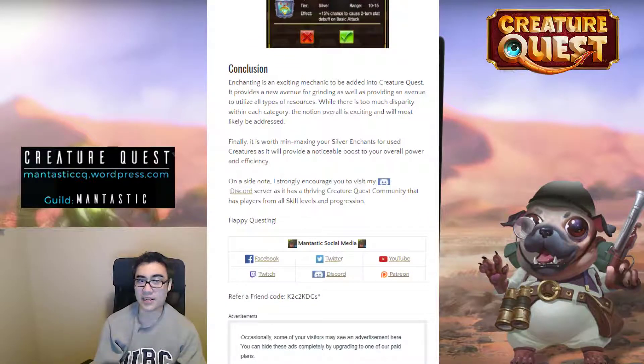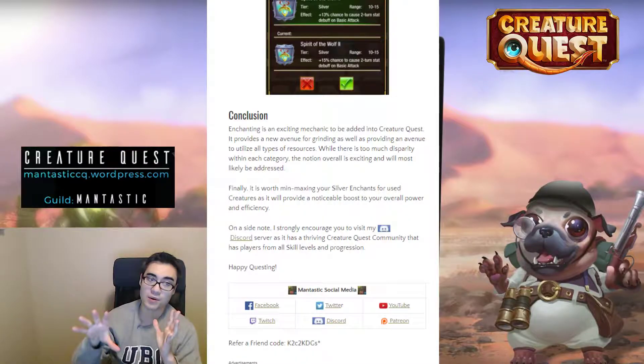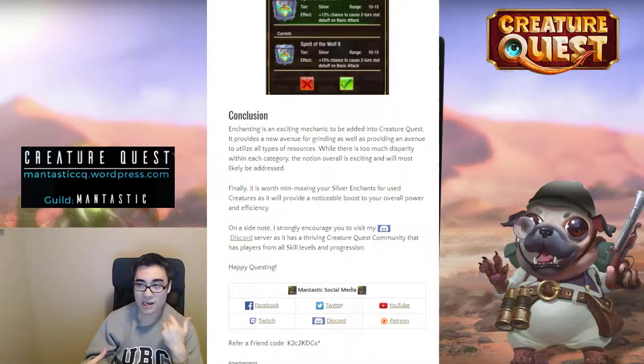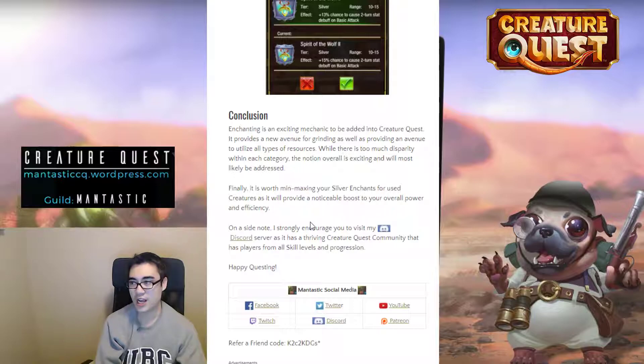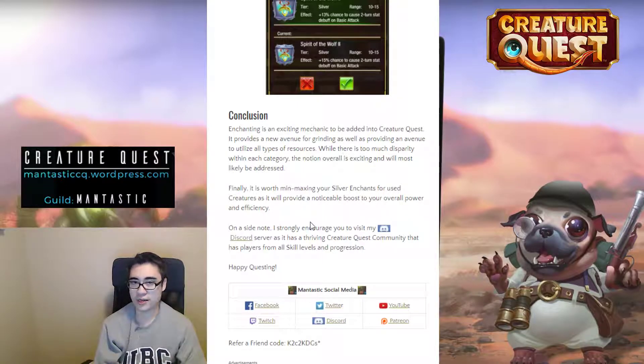In conclusion, enchanting is an exciting mechanic added to Creature Quest because it provides a lot more avenues to spend resources and gives more value and merit to things that were underutilized. I like this idea because it gives something grindy to strive and work towards. I also want to push the notion that it's worth min-maxing your silver enchants before even thinking about gold, because gold costs 20 times more. Unless you have an absurd amount of resources lying around, optimize those silver enchants overall. Join my Discord server — it has players from all skill levels, from top gold to brand new players, with channels dedicated to team building help, advice, and sharing codes. Happy questing!